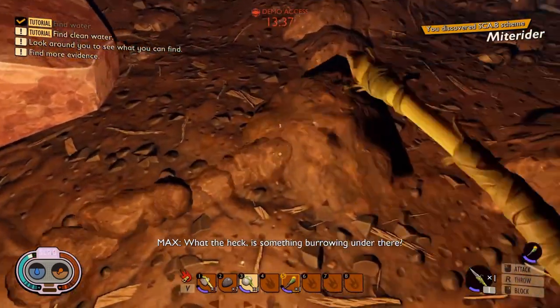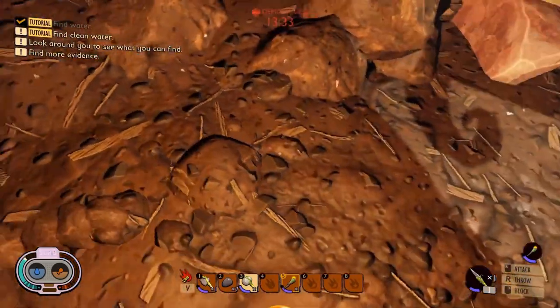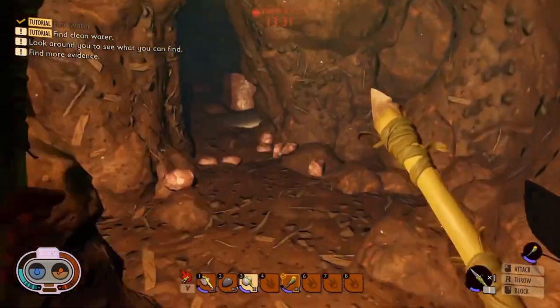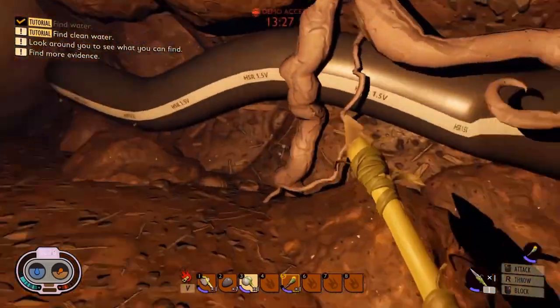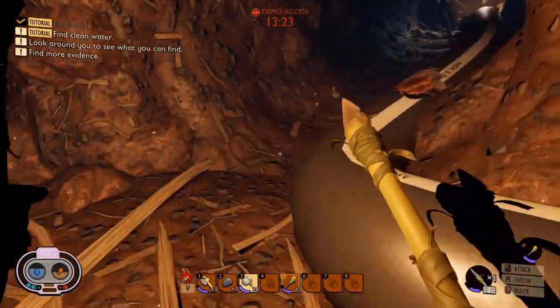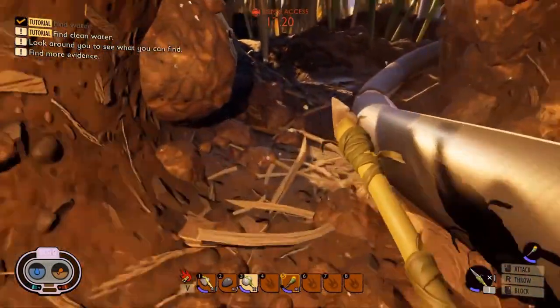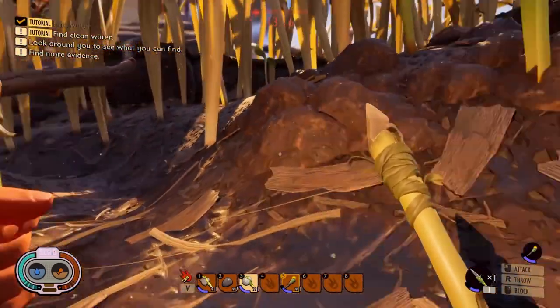You get the first two tiers of craftable weapons and armor, and there are at least 10 insects. There's also an arachnophobia mode, which you can turn on if you are afraid of spiders. Because the spiders in this game are creepy — you might be a little scared of them even if you aren't normally scared of spiders.